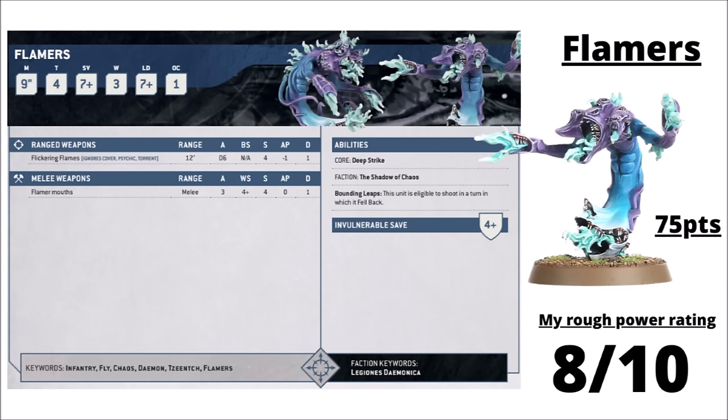For the Chaos Daemons, despite having a really quite big unit roster, they don't really have anything that fits the bill too cleanly as jump infantry. I've gone for the Flamers, given that they had the Jump Infantry keyword in the past and are Fly Infantry that move quite quickly. Flamers are 75 points for a unit of 3, moving 9 inches with the classic Daemon Deep Strike. A 75-point unit hits the enemy with 3 torrents of Psychic Flickering Flames at Strength 4, AP 1, Damage 1. You can do interesting things like Deep Striking them, returning them to reserves, and then dropping them within 3 inches with Stratagems, making them great with Overwatch from unusual locations. Defensively they're okay with 3 wounds and a 4+ invulnerable, and Bounding Leaps allows them to fall back and shoot. They do seem to crop up in competitive Daemon lists fairly often. I've rated them 8 out of 10.